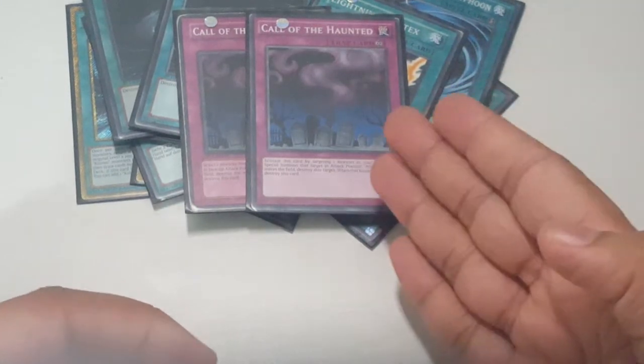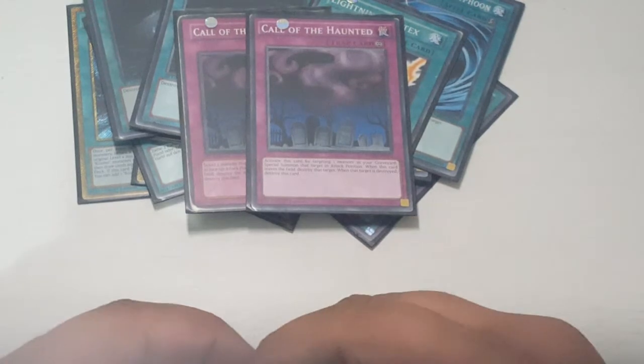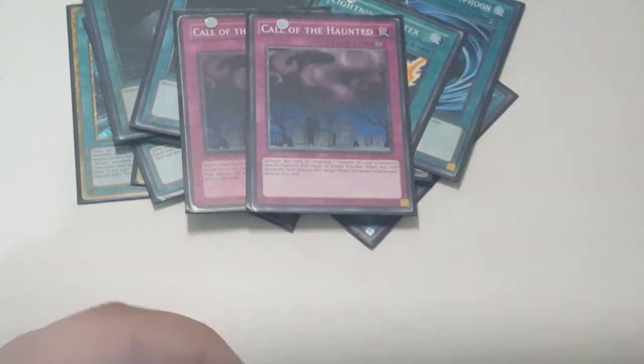Two Call of the Haunted — works really good because say I destroy Dark Destroyer and I don't want to banish him, I can just summon him again to destroy one of their monsters. Works really good with Sliprider as well — you can summon Sliprider again to destroy a spell or trap, or Strawman to special summon from your banished. That's it for the main deck.